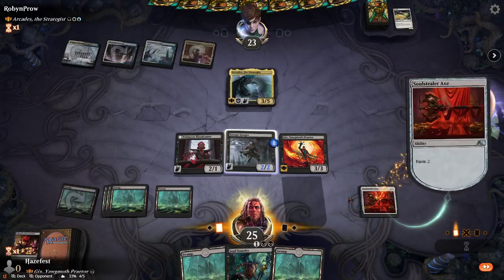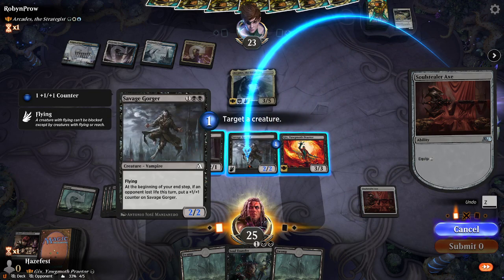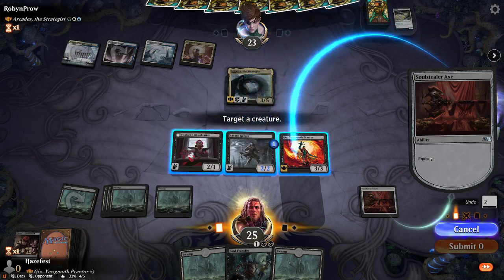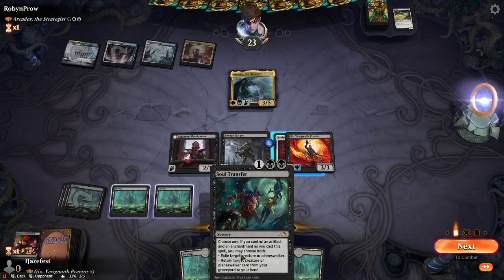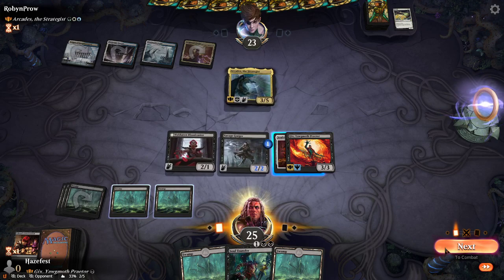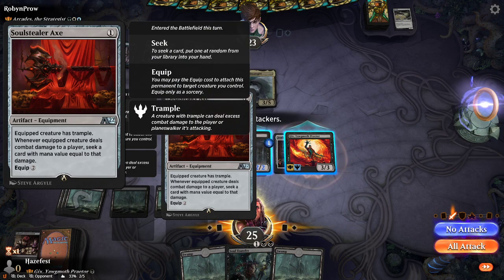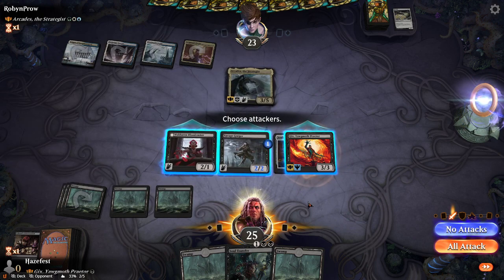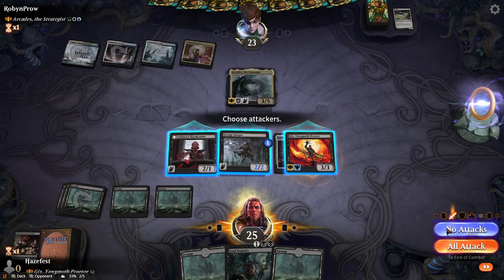We're going to put Soulsteel attacks out and throw it onto Gix — make it trample. I can't really fight this guy right now, so I'm going to go ahead and pass.